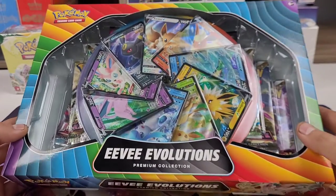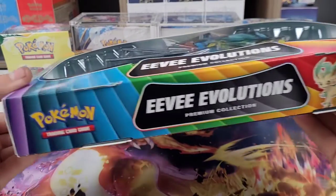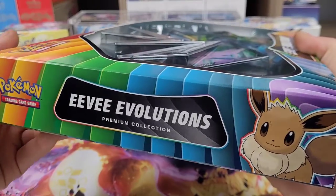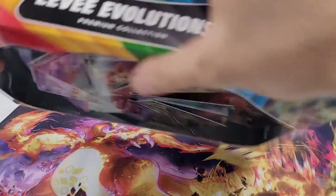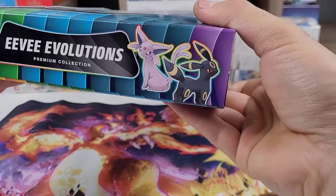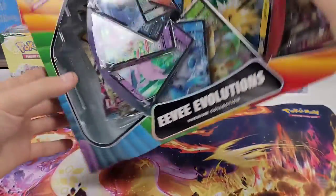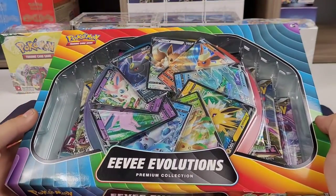Let's start off by looking at the box. We have Glaceon, Sylveon, and Leafeon on the front, the original Eevee, Flareon, Vaporeon, Jolteon, Espeon, and Umbreon. As I said, nine packs and nine promos — let's get into it.